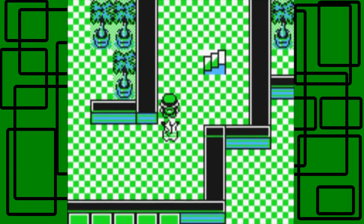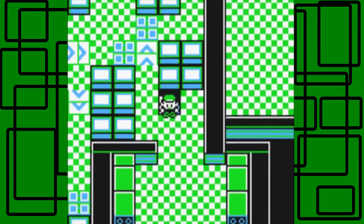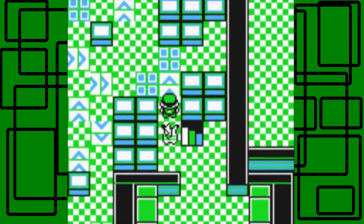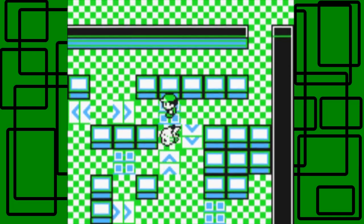I'll just know for next time — if we get another HP Up, don't give it to Storm because it won't raise its HP. So actually, the way to get out of here quickly is this way: go on this panel, then this panel, and you're pretty much out.